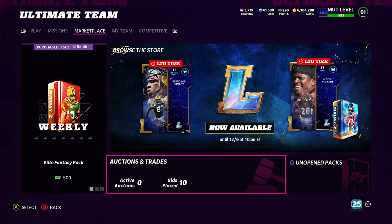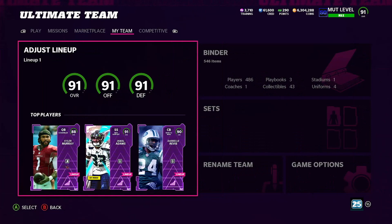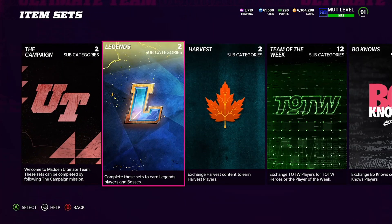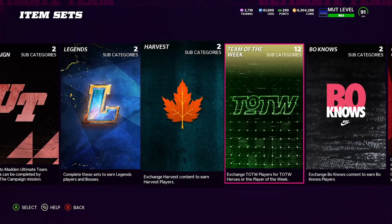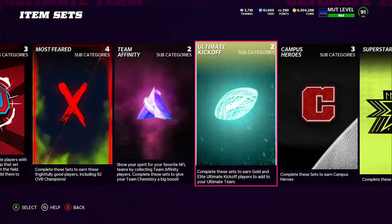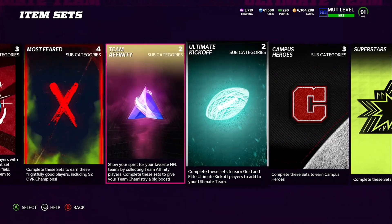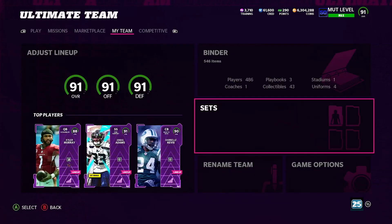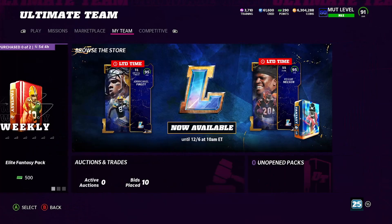You basically completed the Deion set for tax. After tax you're looking at like 20k to 25k to get 7,500 training — super easy. You can do this method all day long. There are other sets like this in the game where you can do this. Legend players, Harvest players, Team of the Week, Gridiron Galaxy, Most Feared — you can come and do these sets and break even or lose just the tax while making the training for free.